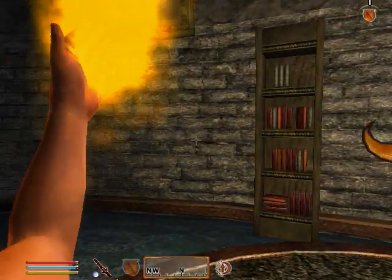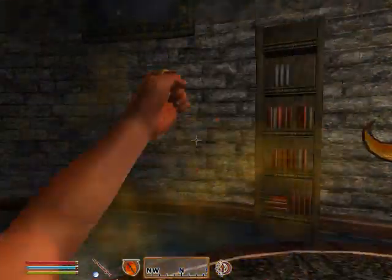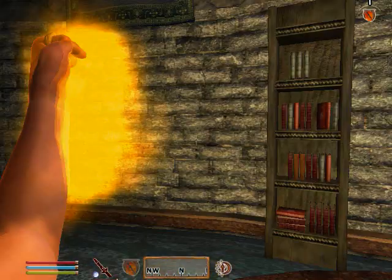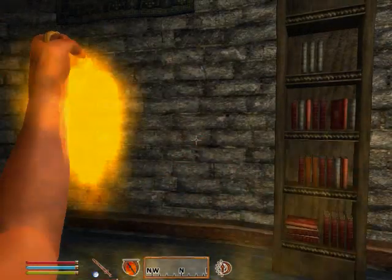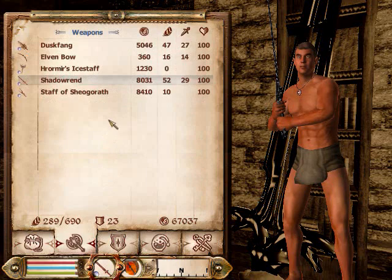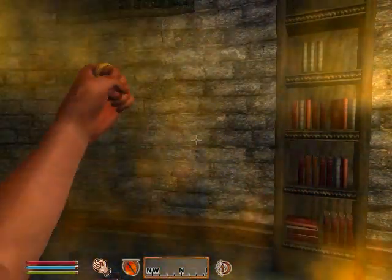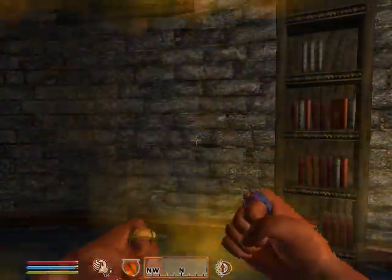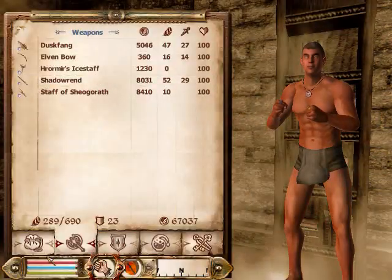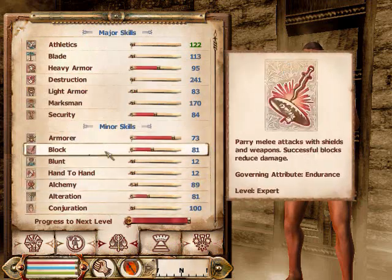Get it out and start casting it. Just keep casting it and your level should go up. It's probably a good idea to put your weapon away. There you go — cast it on yourself. My skill's probably not going to go up because I'm pretty sure it's at a hundred. Let me check — yep, level a hundred right there.